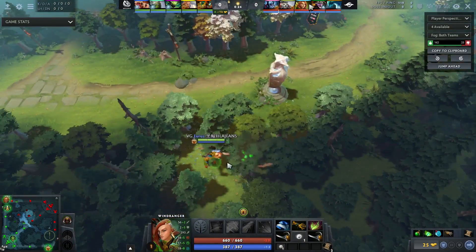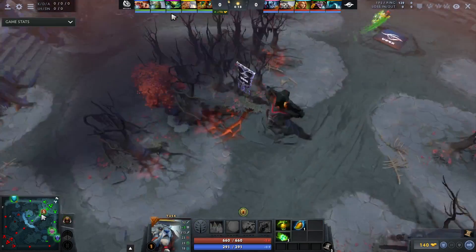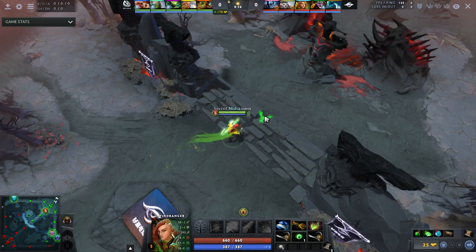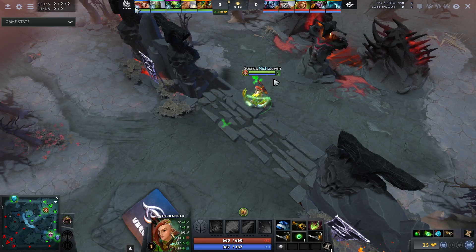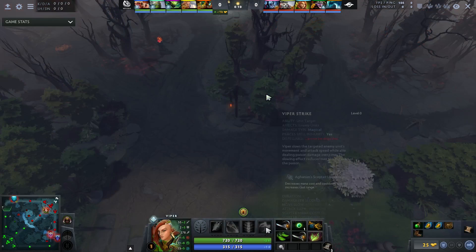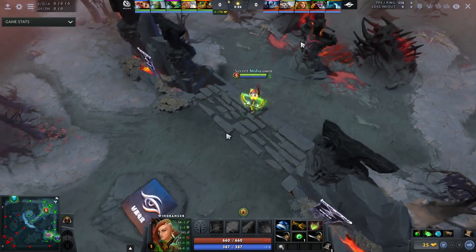In this game they actually picked Wind Ranger relatively late into the draft. They saw the Viper and knew that Viper is one of the hardest mid laners to lane against in Dota. As a result they pick up Wind Ranger. In addition, it's very hard for VG to catch Wind Ranger — Tiny and Naga are definitely not the best at catching her, and Troll and Viper do very little since they're primarily right-click focused.